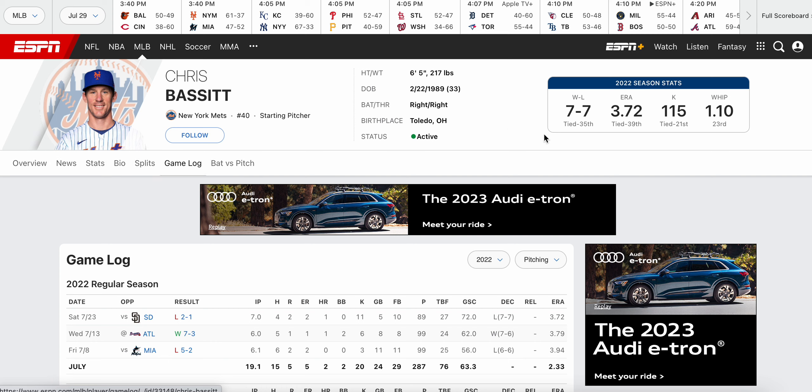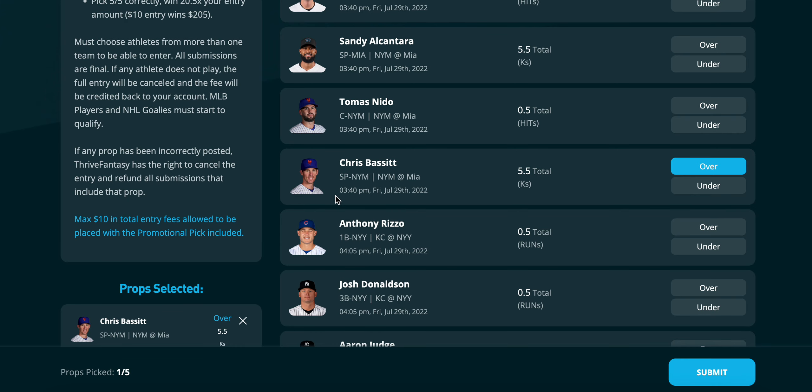Bassett's recent strikeout line reads 8, 7, 4, 8, 8, 6, 6, 6, 6, 6, 8 — the upside is clearly there. He's 21st in baseball in strikeouts, gets a ton of Ks, and is a high swing-and-miss pitcher. Against a Miami lineup that doesn't have a ton of high-average bats, and who hit right-handers better than lefties, I still like Bassett a lot here over 5.5.